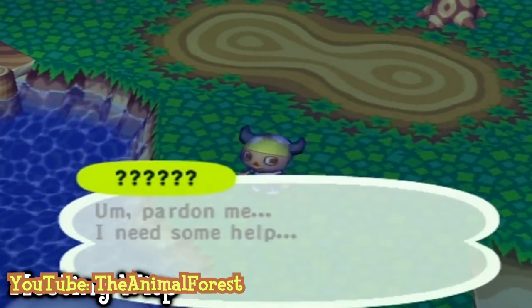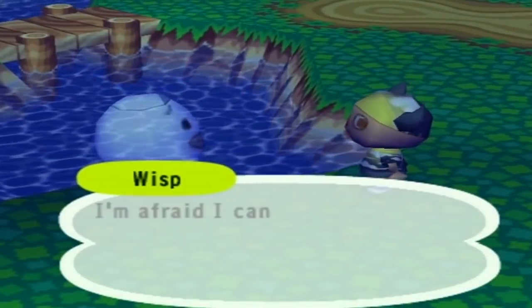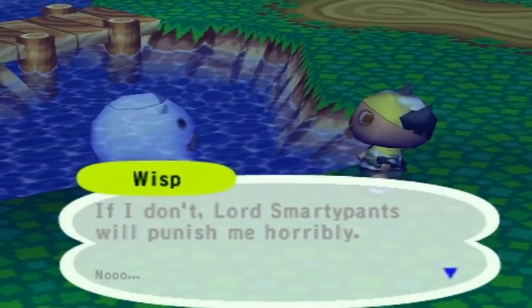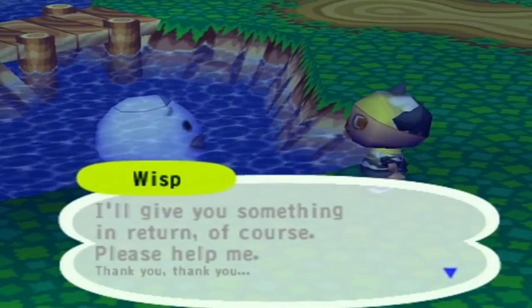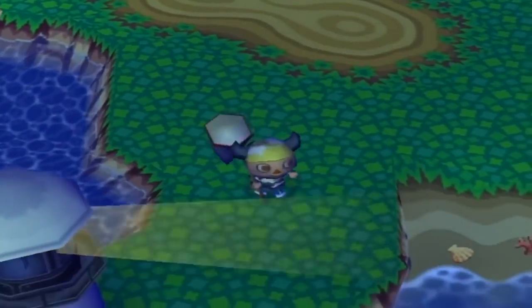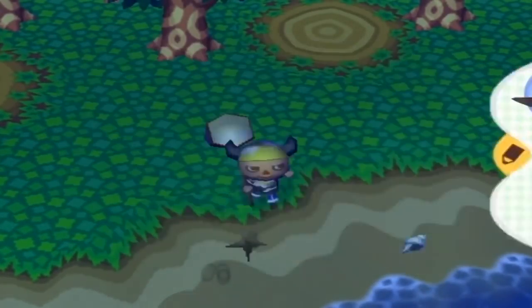Wisp is a ghost you can see at a certain hour of the night. The Wisp from before Animal Crossing New Horizons is a lot more mysterious, only appearing between 12 to 4 a.m. You're given the task to hunt five spirits with the net, and upon returning the five spirits to Wisp, he'll offer you one of three options: he can remove all the weeds from your town, give that player a randomly selected item not in their catalog yet, or recolor the roof of the player's house.